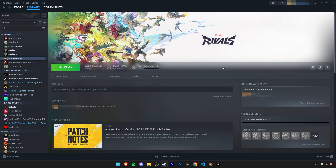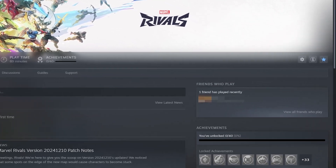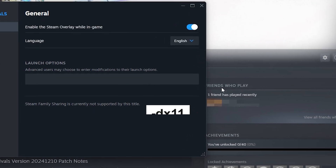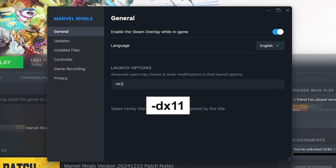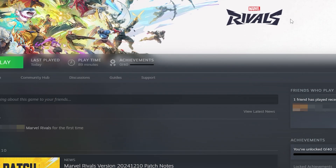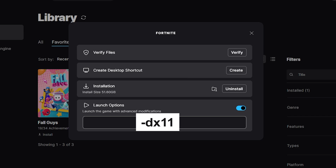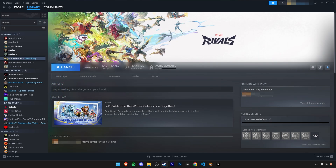Now let's try the final fix. Open Steam or Epic Games, wherever you downloaded Marvel Rivals. On Steam, click the cogwheel, click Properties, and paste in the launch command '-dx11' from the description. On Epic Games, click the three dots, click Manage, toggle on Launch Options, and paste in the command there.